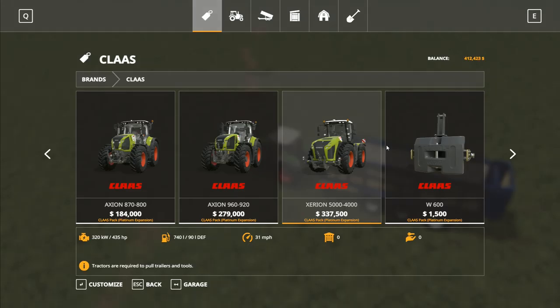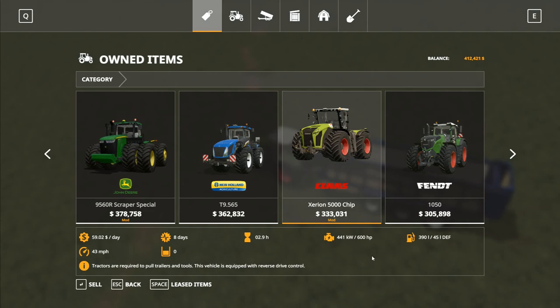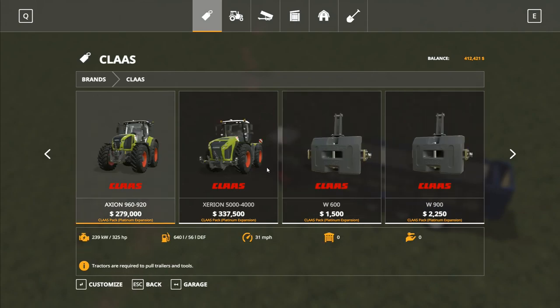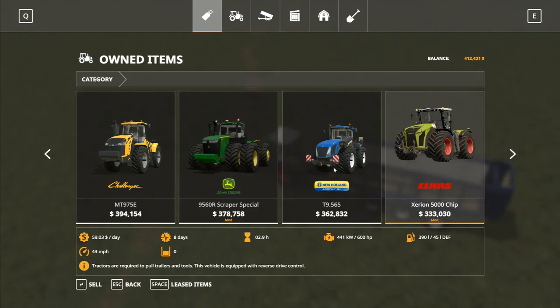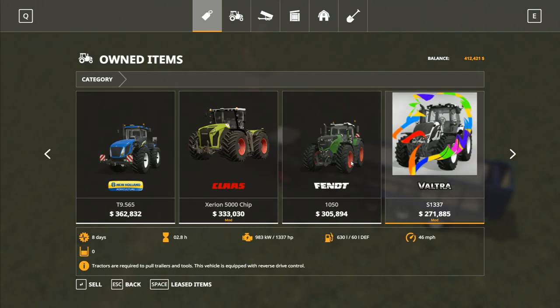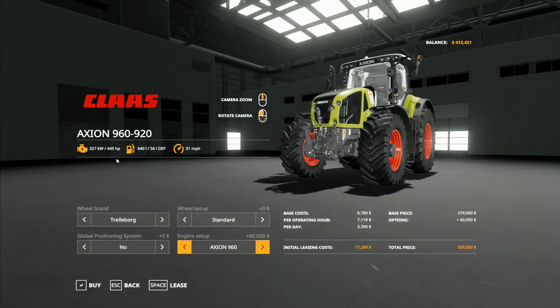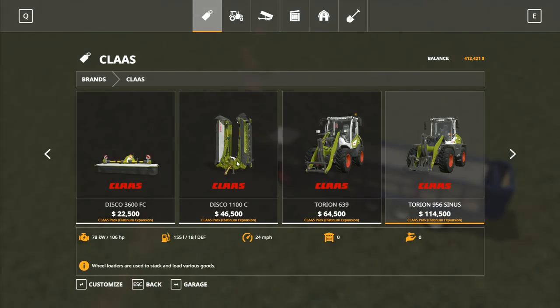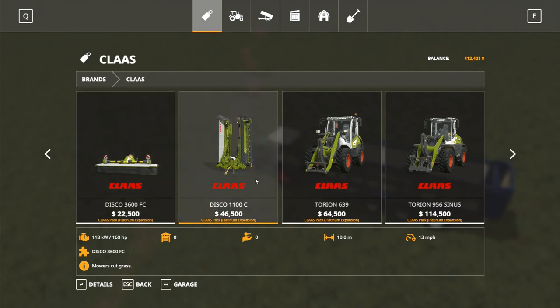Our current Zetor is a 5600 horsepower, so the one we've got is actually a little bit bigger. We might go with the Axion 960 instead - that gives a 445 horsepower engine. Our biggest non-articulated tractor in the garage is the Fendt with 517 horsepower, so that's actually bigger still. We've got some big tractors available. That big mower doesn't fold up like the ones we're using at the moment, but it does have a 10-meter spread on it which is pretty good.